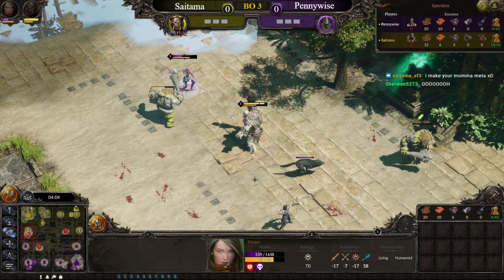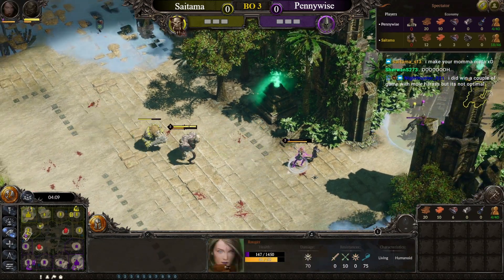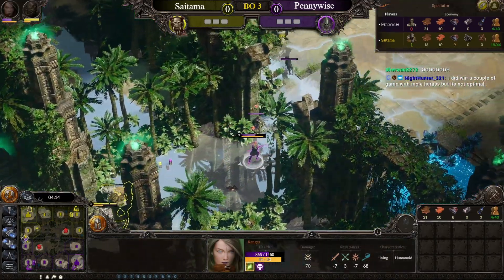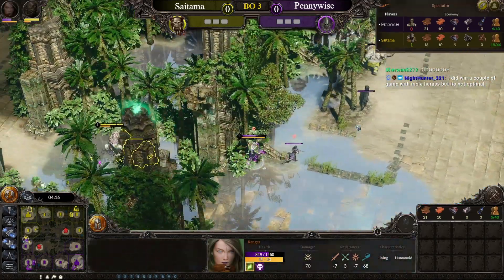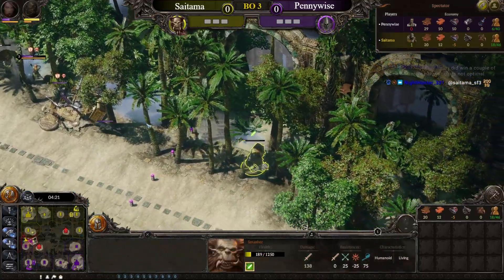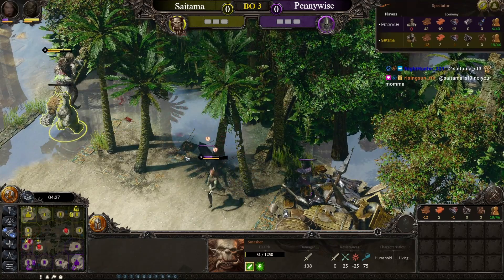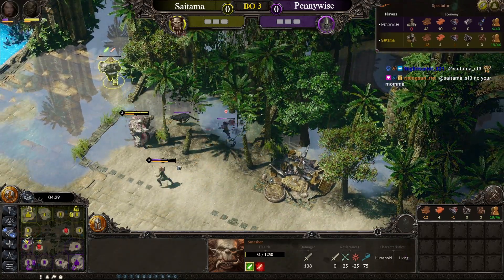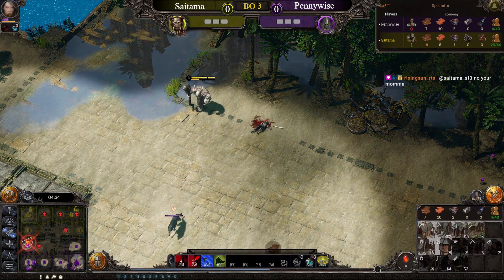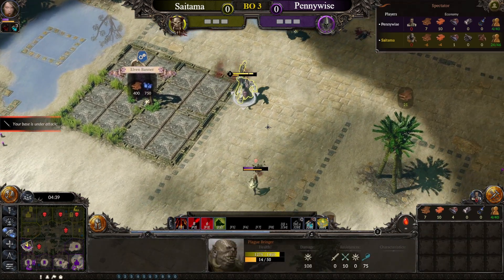That ranger might actually get the smasher — one more shot, she's weak. The plague is hurting her but she pops a potion, so it's all gonna be okay for now. Looks like the smasher is getting away — very unfortunate for the ranger. But where there's another smasher, there's another opportunity for a kill. Ranger single target damage is pretty much insane. But instead, it's not going down — it's Pennywise's guardian that falls, not able to deal with all that magic damage from the plague bringer.